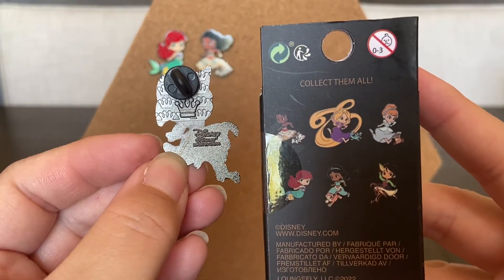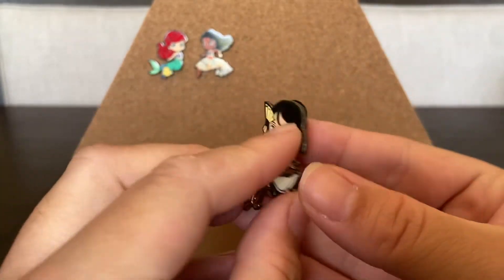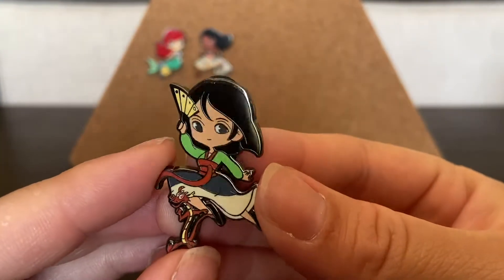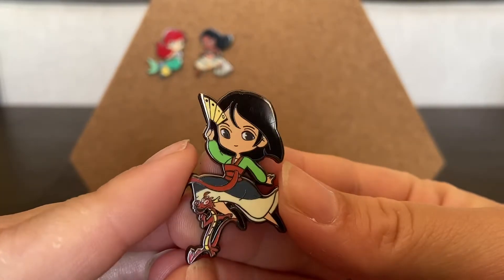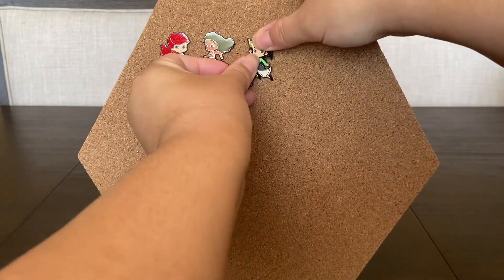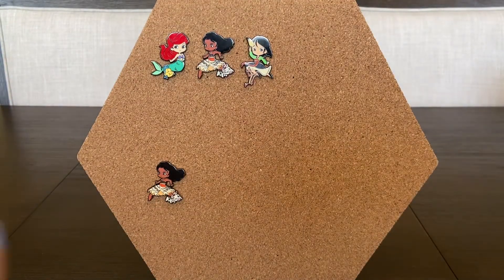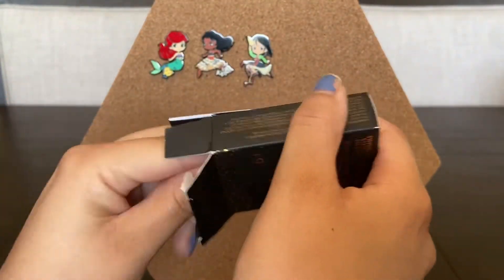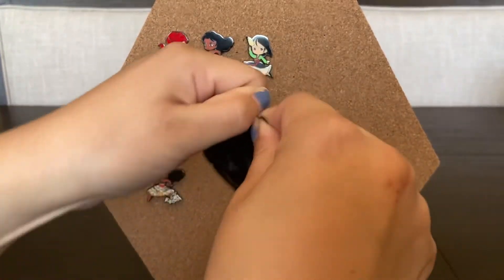The next reveal is Mulan — you can tell by the fan. Oh my goodness, look at Mushu! These are really good. The speaker is dying practically having a heart attack over here — they're all so cute. These are some really good chibis. Sometimes I don't like some chibis but these ones, when I saw them I got so excited about them.